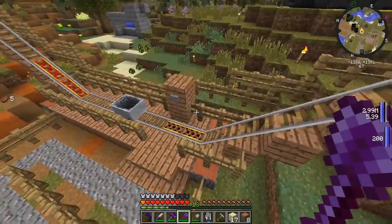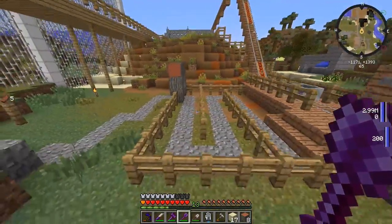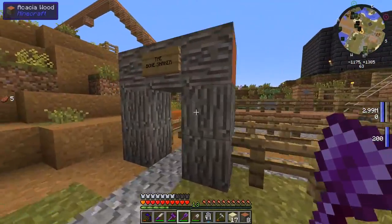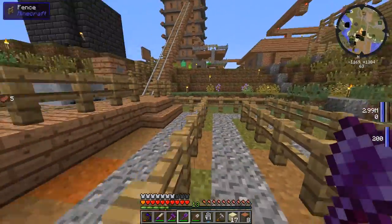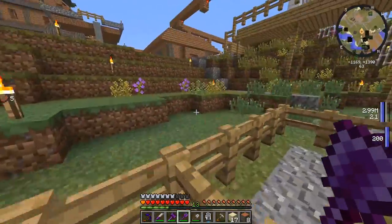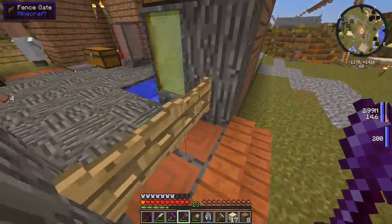I got some comments saying to fill this in with the rest of the fences, so I did that as well. And I got some comments saying to open up the roller coaster, but it is technically open - you can just come over here to the Bone Shaker. But none of the villagers seem to want to come over here, so I guess it's just on their own whim if they want to ride the Bone Shaker and get their bones rattlin'.